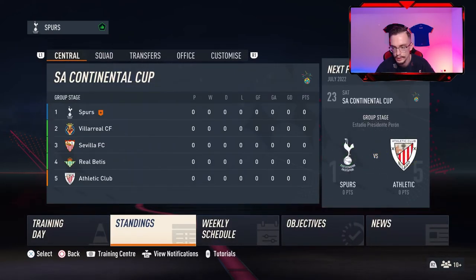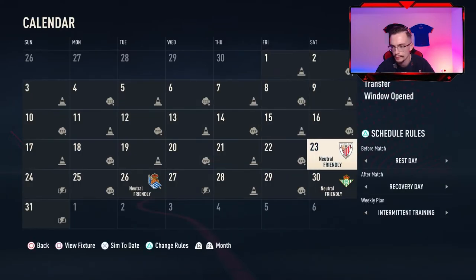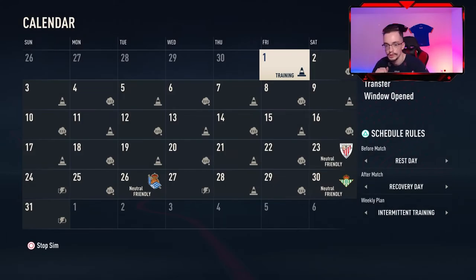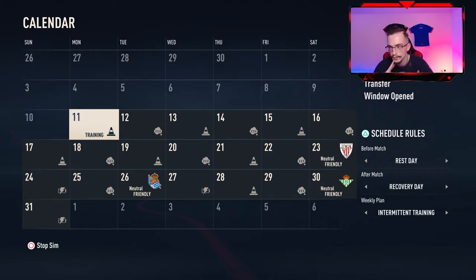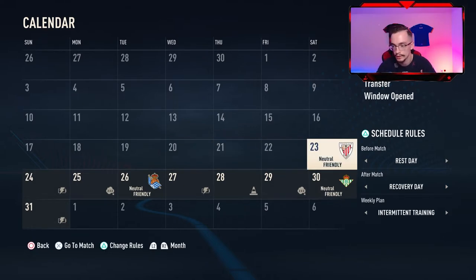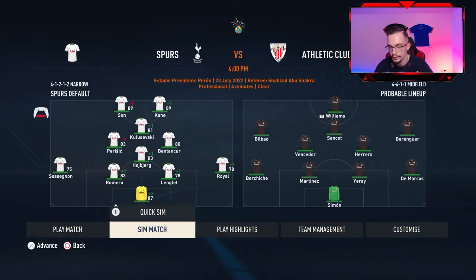Let's go to the weekly schedule and sim until the game. The first game is gonna be against Atlético Bilbao. Training is over — it's the 23rd of July, transfer window is still open. I should get a five-star player so I'll check the transfer list after this game. I'm gonna play the match rather than simulate it.